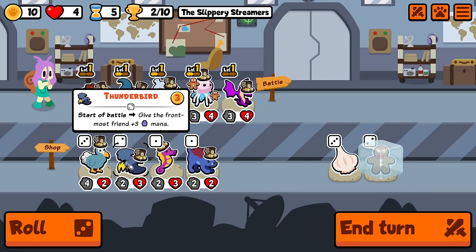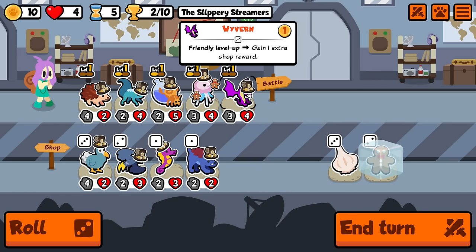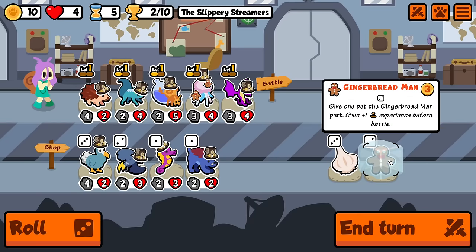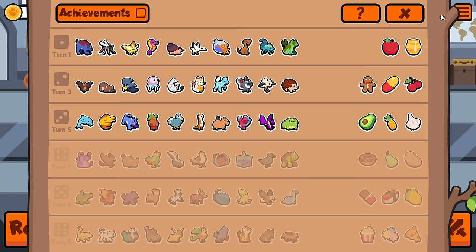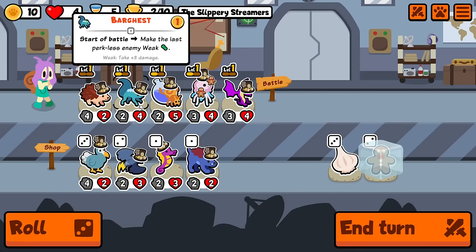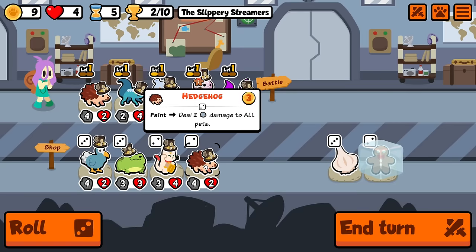Thunderbird is a decent pet but I don't think I'm going to be grabbing that. I only really care about the wyvern this turn because almost everything I'm looking to keep permanently is on tier four. I'm going to hold on to gingerbread man this round — if I don't find a good place for it then I'm going to unfreeze and look for avocados next round. But for now we're just rolling really hard for these three — I need combos.